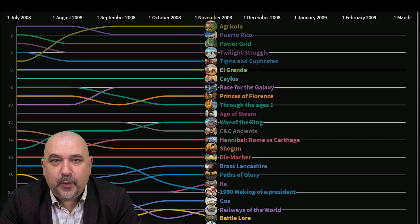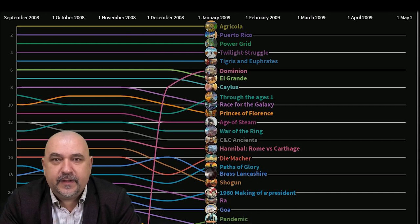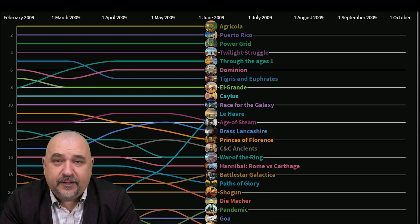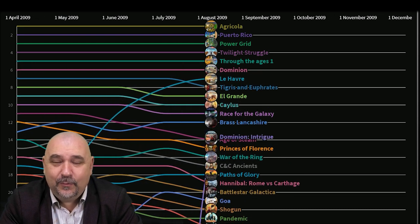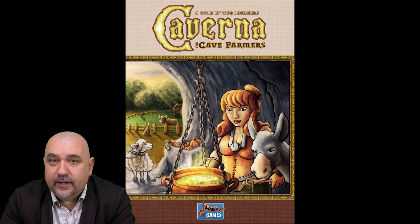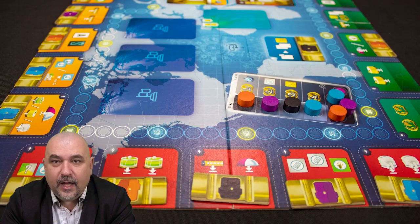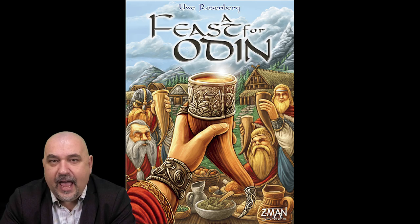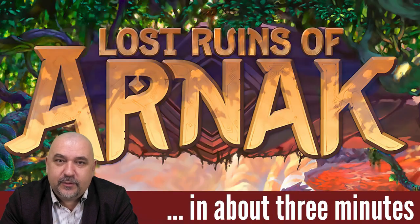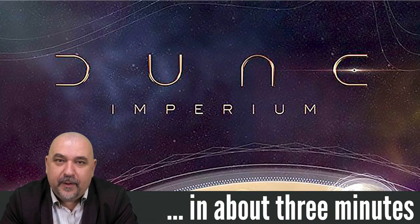Agricola rocketed to the top of the BoardGameGeek charts and stayed there for a number of years, and while it was up there a whole bunch of other titles came out. In the following 12 years there have been hit worker placement games practically every year, including Lords of Waterdeep, Caverna, Everdell, Underwater Cities, Anachrony, and A Feast for Odin. While worker placement isn't quite as dominant as it was 10 years ago, recent hits like On Mars, Lost Ruins of Arnak, and Dune Imperium show it's still a very popular genre.